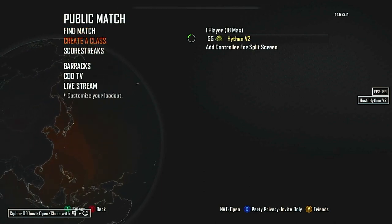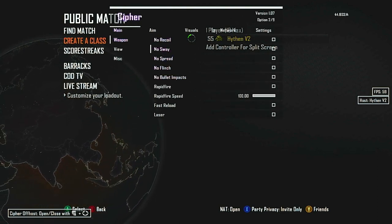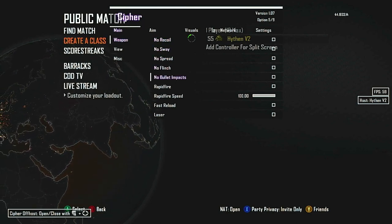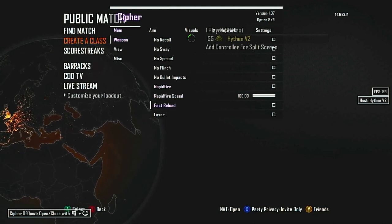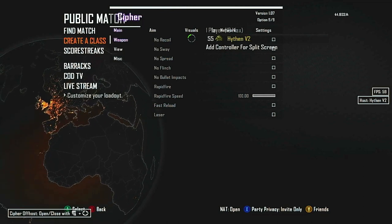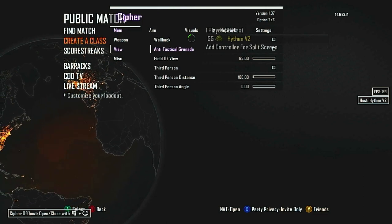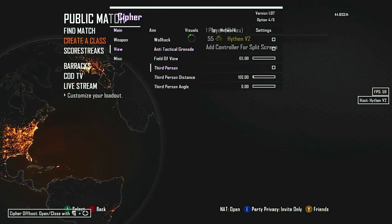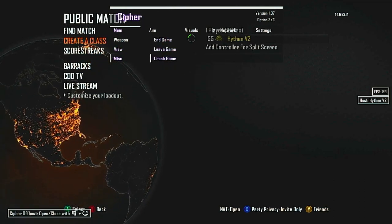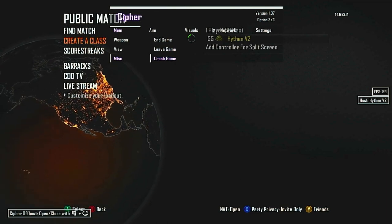Before going into a public match I'll show you the off-host pregame lobby options. There are numerous weapon options: no recoil, no sway, no spread, no flinch, no bullet impacts, rapid fire, rapid fire speed, fast reload, and laser. Under View there's wall hack, anti-tactical grenades, filter view change, third person, third person distance, and third person angle. Under In Game there's leave game and crash game — crash game is a premium option but it's pretty self-explanatory, it just crashes the lobby.